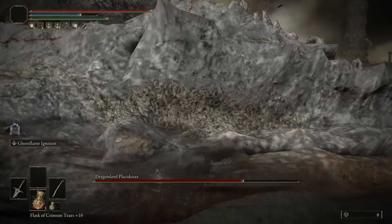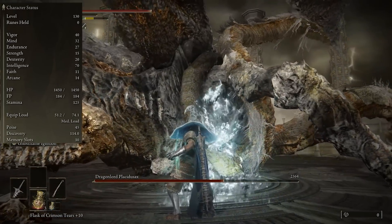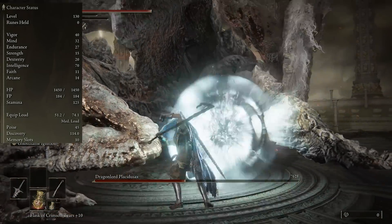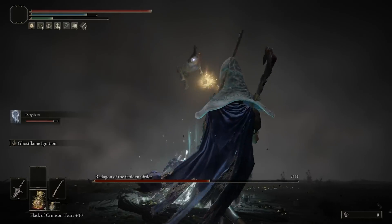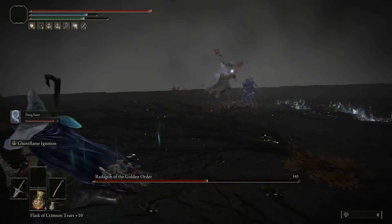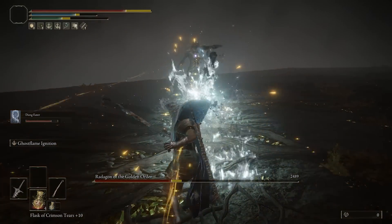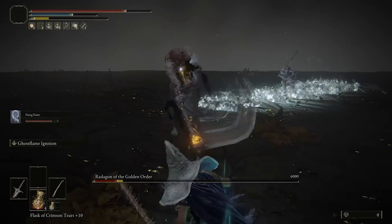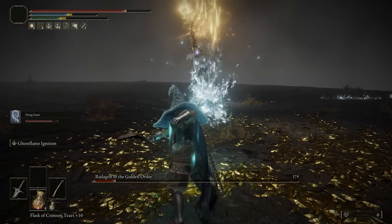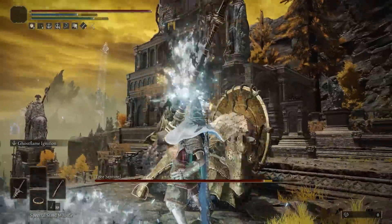For attributes: I've invested 30 points into Vigor to get as close as possible to the first cap — ideally around 1,500 HP. 27 points into Mind, plus 5 from the talisman, gives us plenty of room to spam our attacks. You can sacrifice two of those points into Endurance to reach at least 27, which is the bare minimum for this exact setup if you don't want to fast-roll — maybe even go 30 with this same setup.